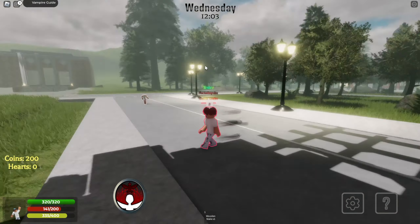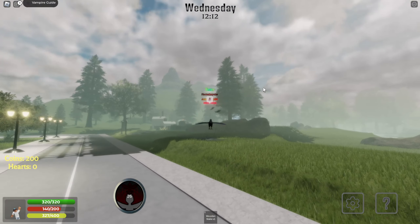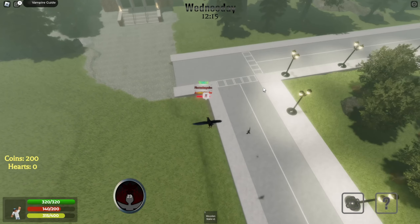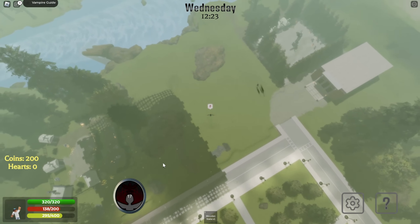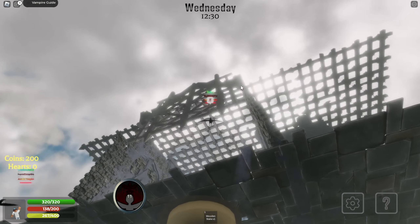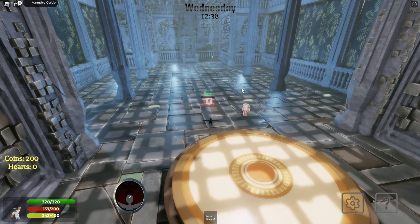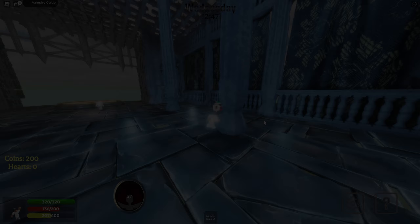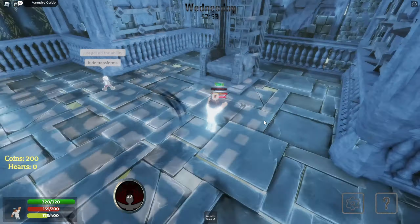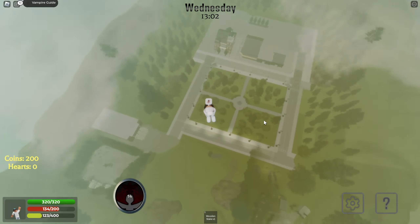Next is Crow Transformation, which is by far the cutest thing I've seen in this game. If you click, you transform into a crow. The way to get to your vampiric base is to become a crow and fly all the way up to the top of this area — there's a little hideout up there. You can click again to de-transform from the crow. This area is like a little hideaway with a throne, which is obviously fit for the leader.